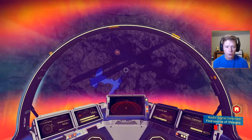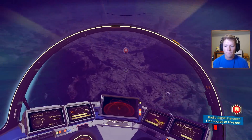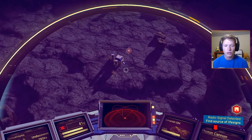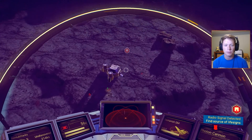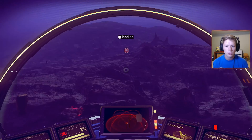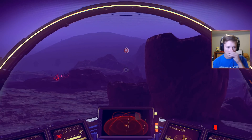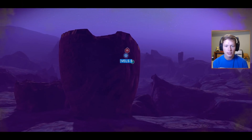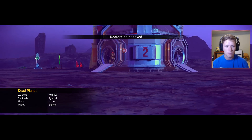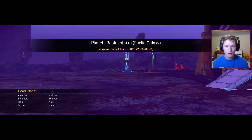So we're going to try to get down low and see what we can see. Also in that Forbes article, they put an emphasis on interacting with aliens. You really want to interact with different types of aliens because they'll give you these huge, huge upgrades. Laning sequence. See some plutonium over there. Toxicity levels. Mellow weather. Typical sentinels. No flora and fauna is bare.